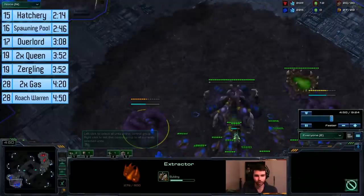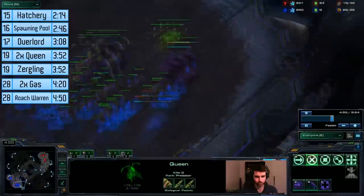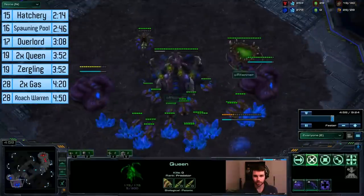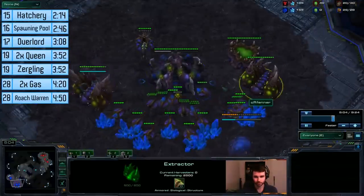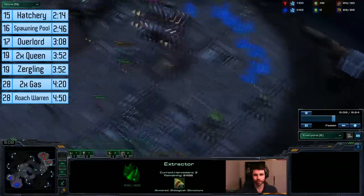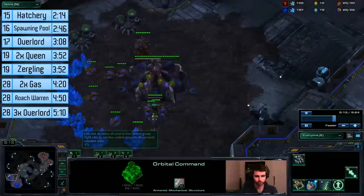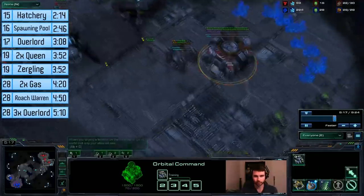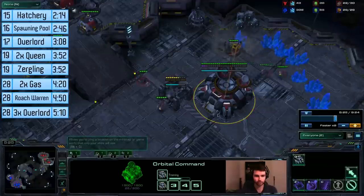Then this SCV just gets chased across the map. You drone straight up to 28 supply, get your double queen obviously, because you want to play standard. As soon as you get to 28 supply, drop a roach warren. Get guys in gas as fast as possible. When you hit 28 supply and you've got a roach warren, just build triple overlord.